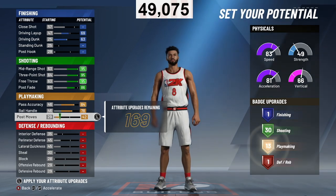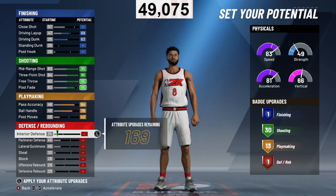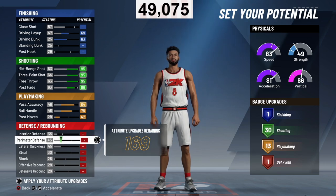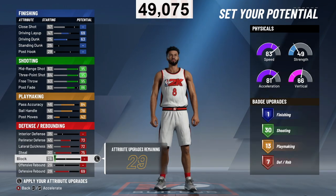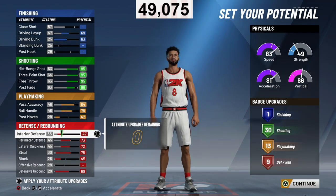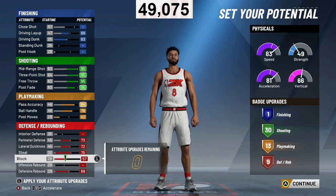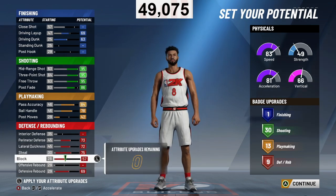At 99 overall we're going to go with 13 playmaking badges for this build. For the defensive badges we're aiming for nine. But listen to this — I am a legend on this build: I have 11 finishing, 40 shooting badges, 23 playmaking, and 19 defensive badges. This build can actually do everything on the court — it can shoot, it can dribble, it can go inside. Like I have my stretch playmaker with a similar driving dunk and I can dunk on people — that's how incredible legend is.